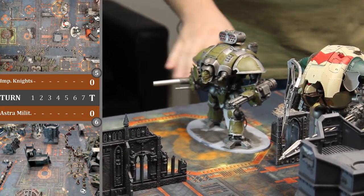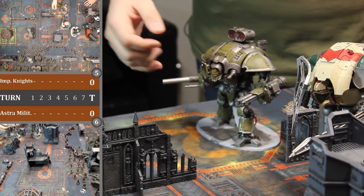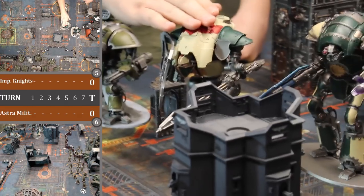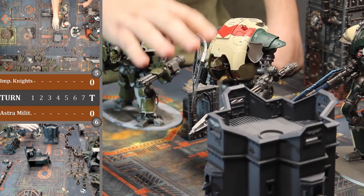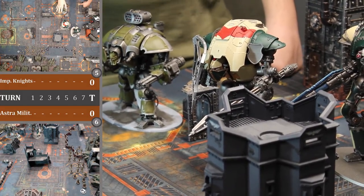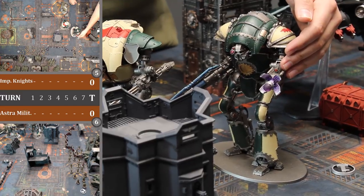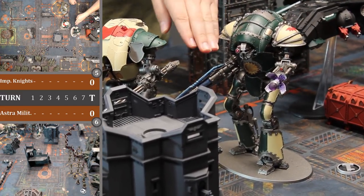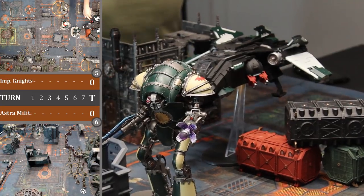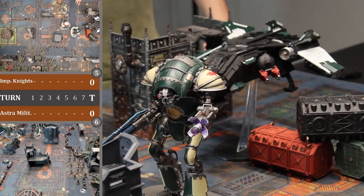For my Imperial Knight army: a Knight Crusader with a rapid fire battle cannon, avenger gatling cannon, and two heavy stubbers; a Cerastus Knight Lancer with a shock lance that has both a shooting and melee profile; a Cerastus Knight Atropos with a graviton singularity cannon doing black hole effects and a las-cutter with shooting and melee profiles; and a Fire Raptor gunship with two quad heavy bolters, two twin hellstrike launchers, and twin avenger gatling cannons.